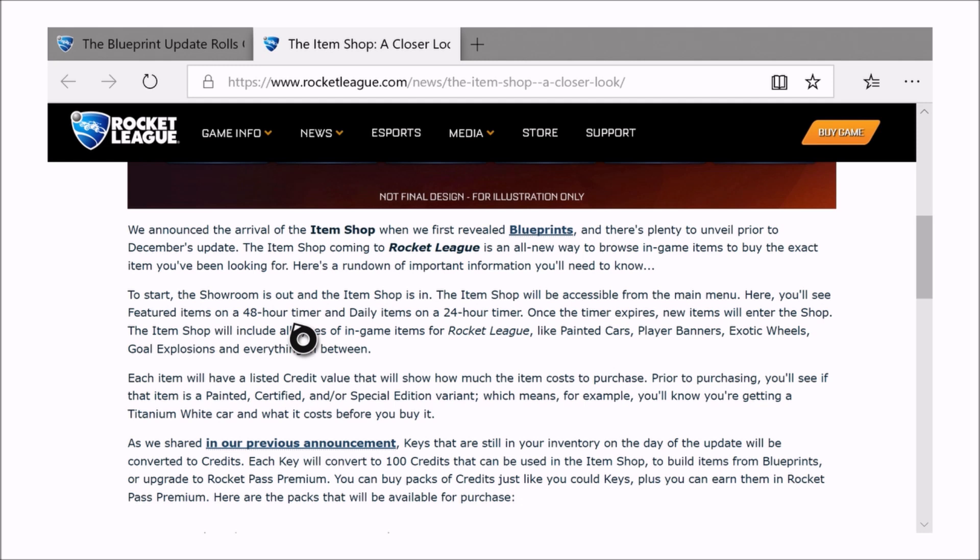We announced the arrival of the item shop — an unveil prior to December's update. The item shop is coming to Rocket League as a way to browse in-game items and buy the exact item you've been looking for. The showroom is out and the item shop is in. It will be accessible from the main menu, where you'll see featured items on a 48-hour timer and daily items on a 24-hour timer. Once the timer expires, new items will enter the shop. Items will include all types in Rocket League — painted cars, banners, exotic wheels, goal explosions, and everything in between. Each item will have a listed credit value showing you how much the item costs to purchase. Prior to purchasing, you'll see if an item is painted, certified, or special edition.